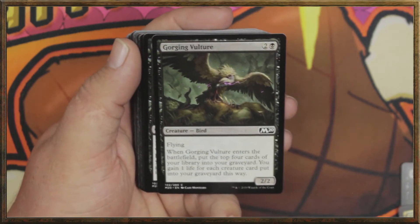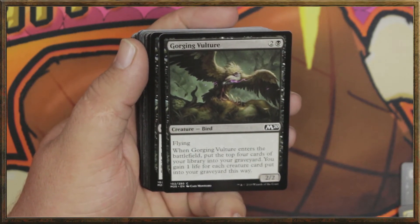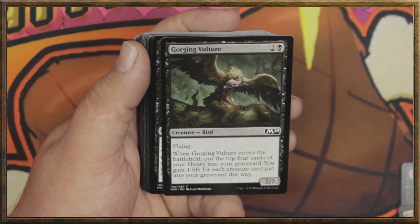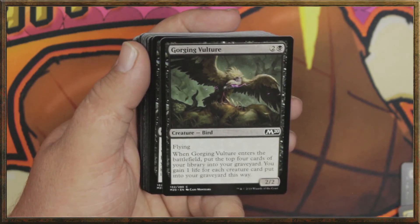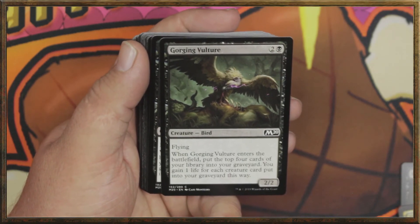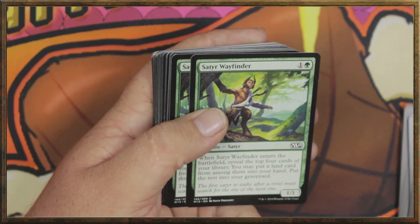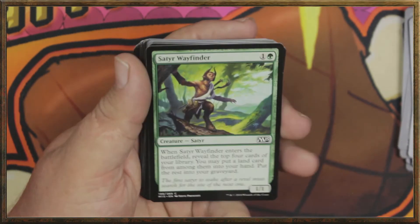We've got a Gorging Vulture — beautiful card here. Two and a black for a bird with flying. It's also a 2/2. When it enters the battlefield, put the top four cards of your library into your graveyard. You gain one life for each creature card put into your graveyard this way. That's going to be so good in certain scenarios whenever you're getting this deck popping off.